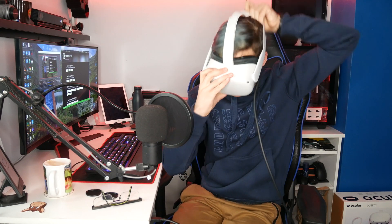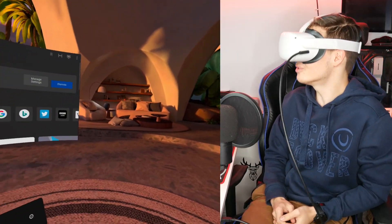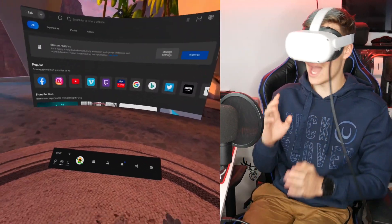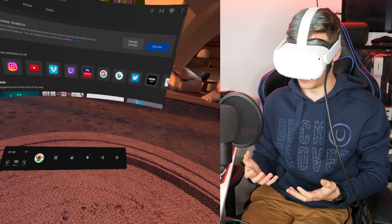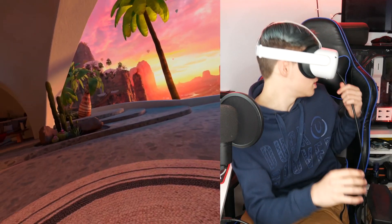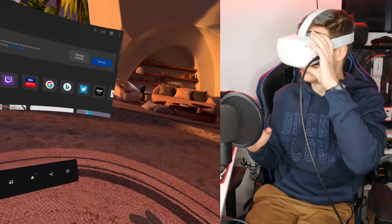Let's switch it back to default, and what you want to do every time you change it is you actually just want to lock your headset and unlock it again — that's how you get it to begin. As you guys can see, this is the default resolution. It's okay, it's certainly not bad, and it's certainly a lot better than the Quest 1. However, because of this beautiful pixel density, we can go higher. If you look at the cactuses, that's what they look like at default.